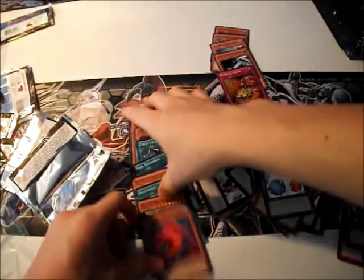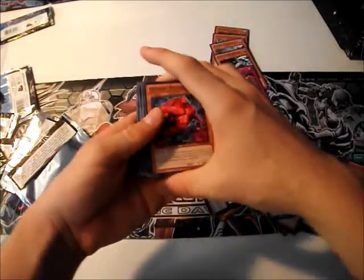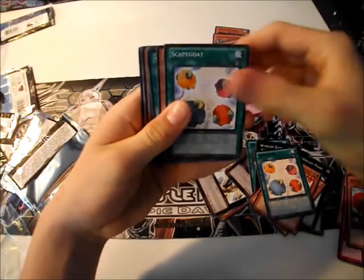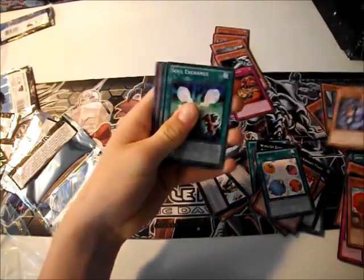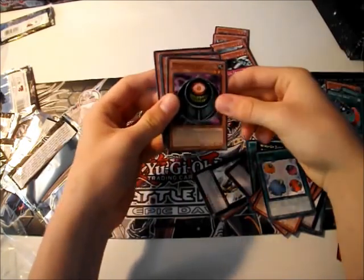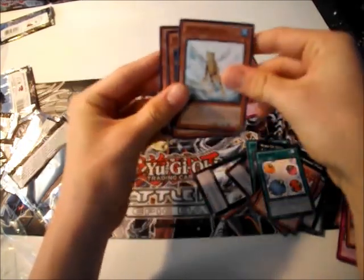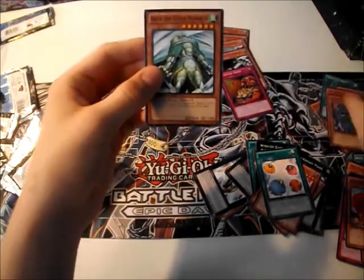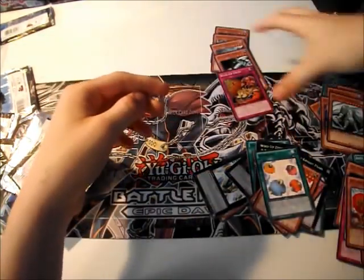Let me do the little recap here for this first box. We have Cloudian Poison Cloud, Buster Blader, Scapegoat, Bazoo the Soul Eater, Soul Exchange, Creature Swap — which is a really cool Starfoil — Morphing Jar — another really cool Starfoil — Treeborn Frog, really useful. Exerion Universe, not bad. And Rise of the Stormwater, which is good.